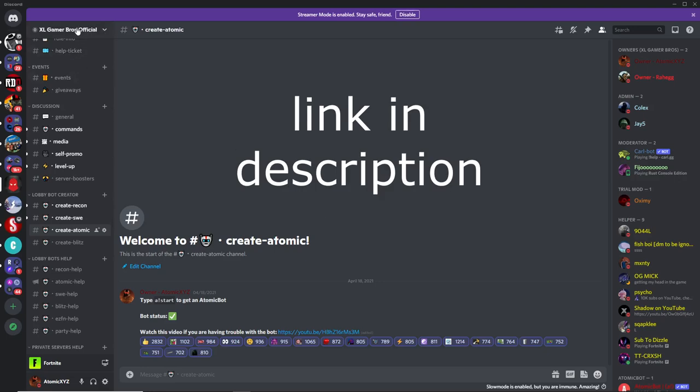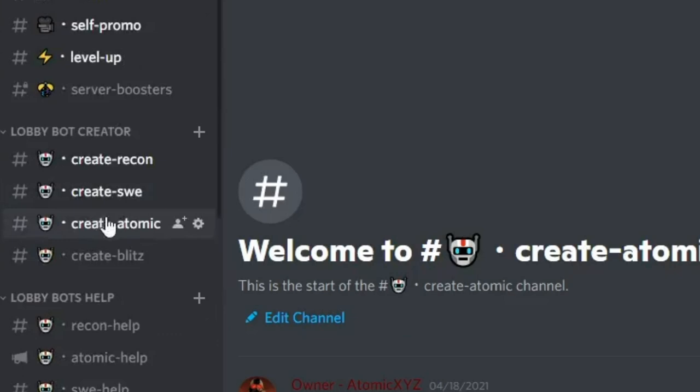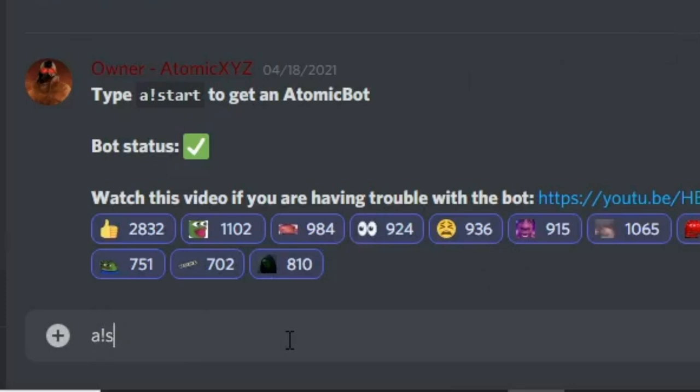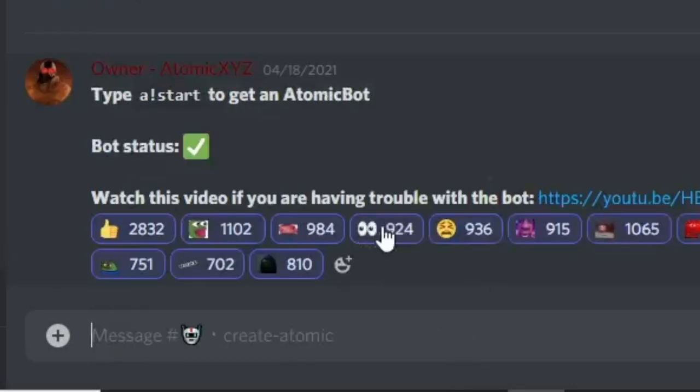To get this lobby bot, what you want to do is join our Discord server — the link will be in the description. Once you've joined the Discord server, scroll down to the channel called Create Atomic, and in this channel you want to type in !start and send that.